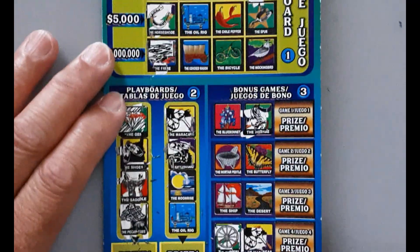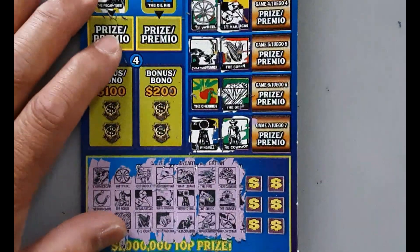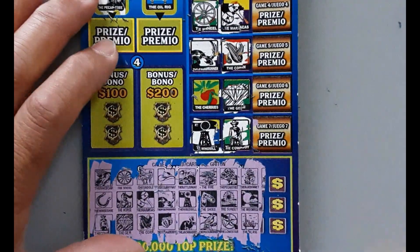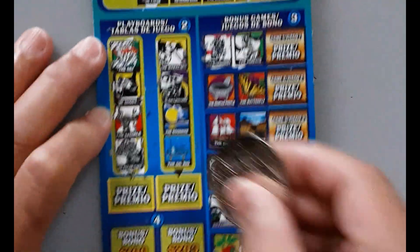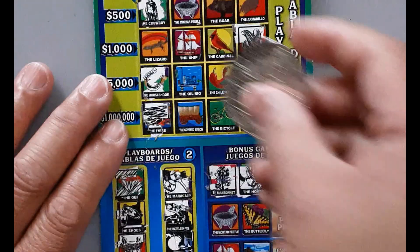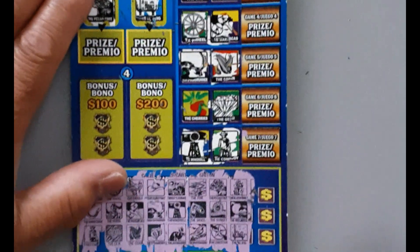Lone Star. Blue bonnet. Moonrise and oil rig. Blue bonnet — another one! Oil rig, yeah, oil rig. Complete — oil rig and moonrise. Oil rig. Moonrise and blue bonnet. Alright, last one.